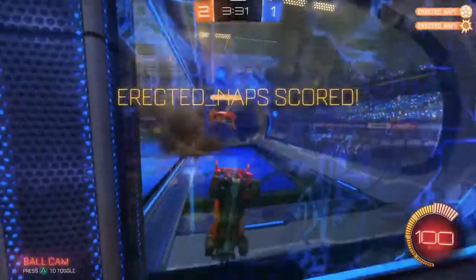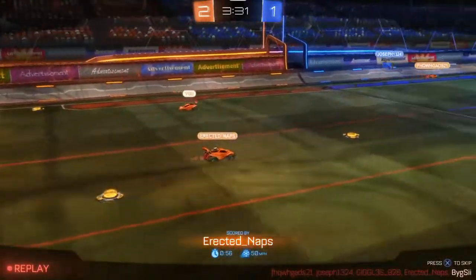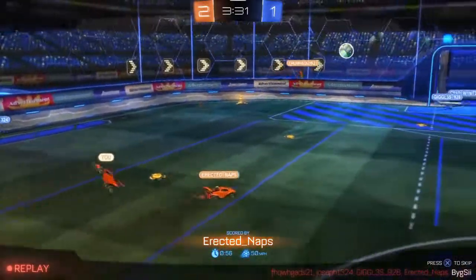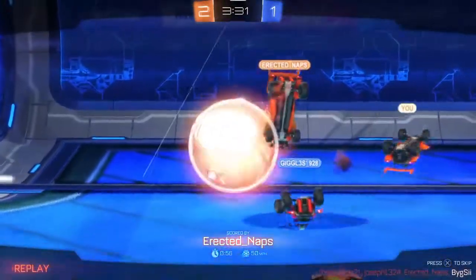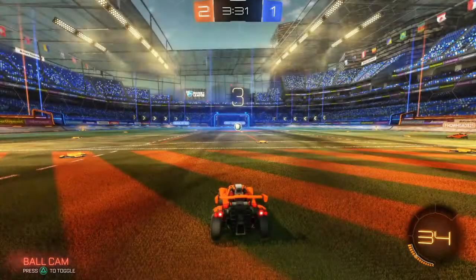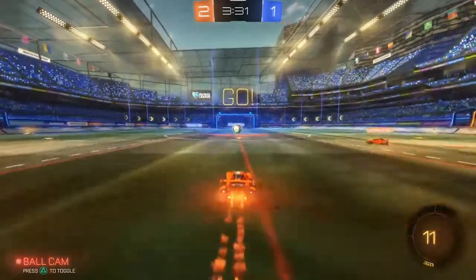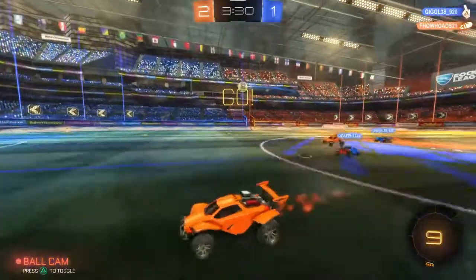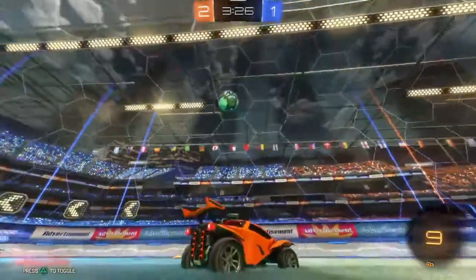Naps with his second goal. What you see here is a strategy used by a lot of teams — you have one player setting the ball up, not really going for the goal himself, but setting it up for his teammates to score. And that's exactly what you saw there. 3:30 left to play. Orange now takes the lead, 2 to 1.